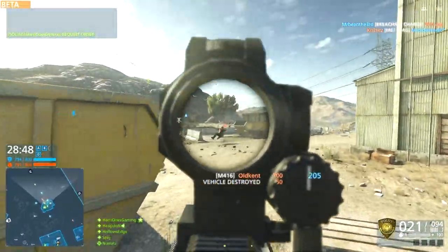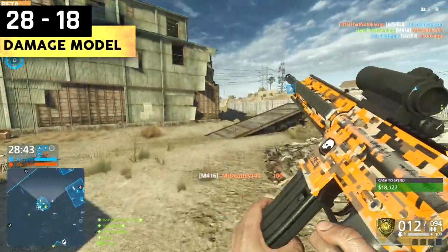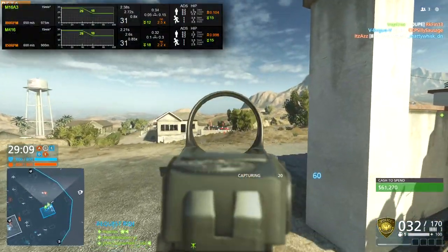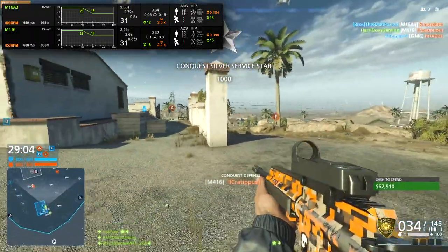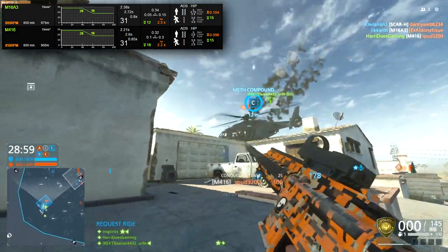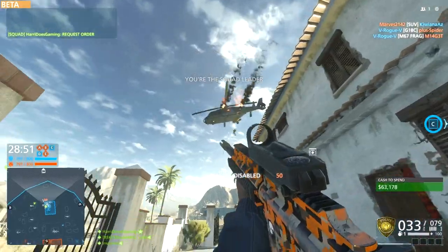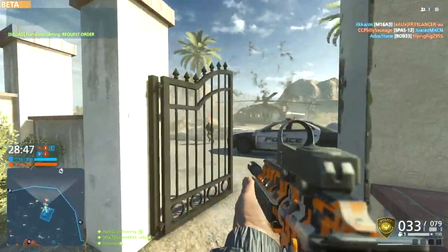Moving back to the police side, we have yet another powerhouse: the M416, which has seen a massive upgrade from BF4. Its rate of fire is 850 and has a damage model of 28/18. It might even be slightly better than the M16A3. Looking at stats from Symthic.com, it has very similar spread and recoil values to the M16A3 but has more kick on the right side and a lower muzzle velocity. On the plus side it has a faster rate of fire and a lower first shot multiplier.